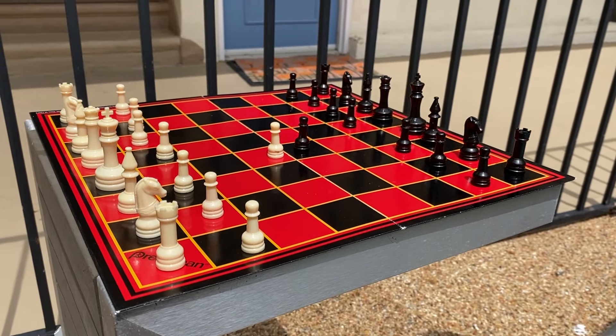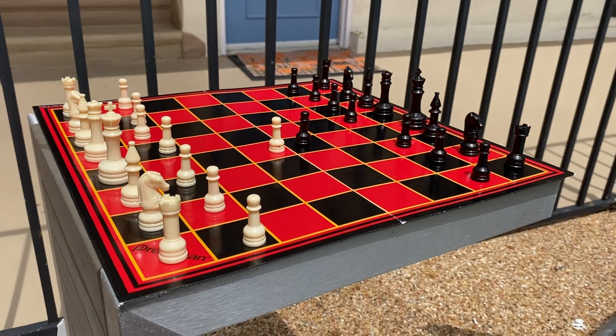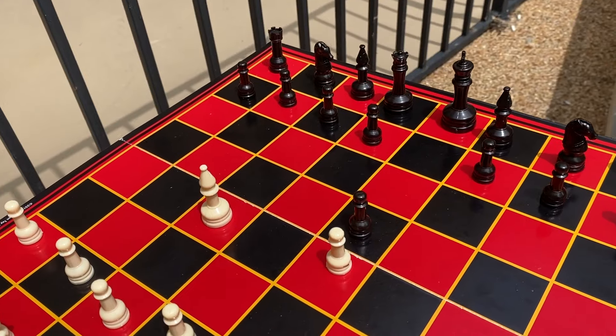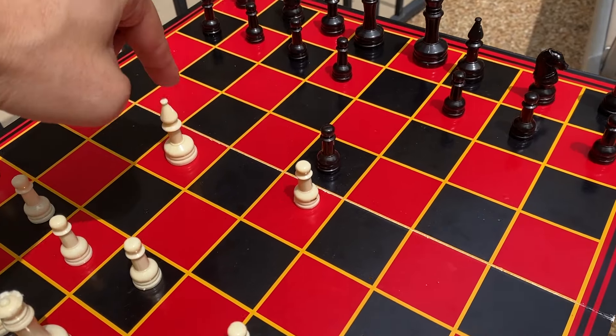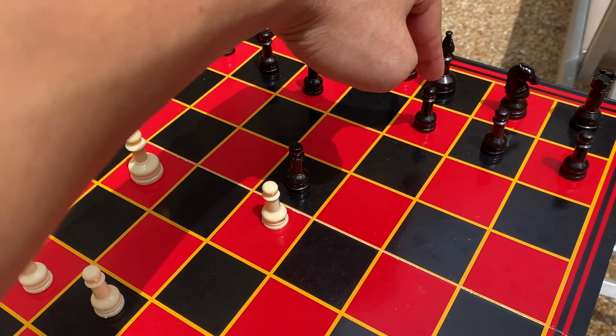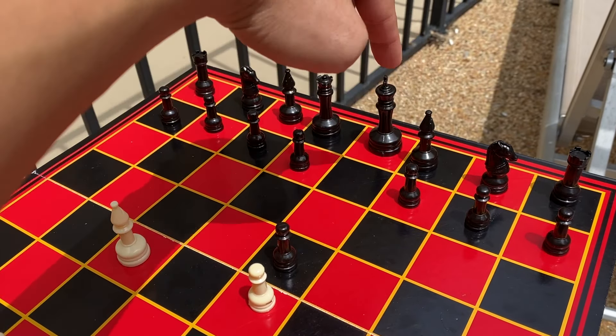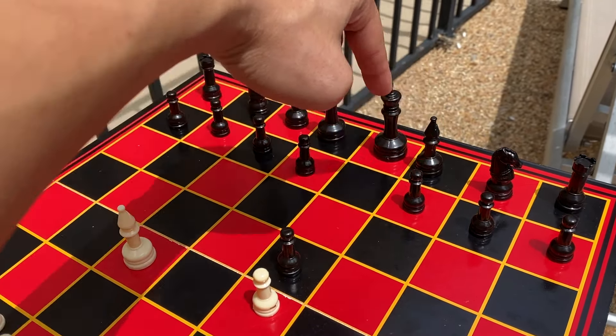The next move the custodian played as white is not always a standard opening — he moved his bishop up here. Why would you move your bishop there? Because you're already targeting this pawn right here. This pawn is the weakest pawn in the game's starting position because its only defender is the King.